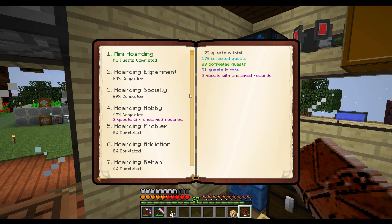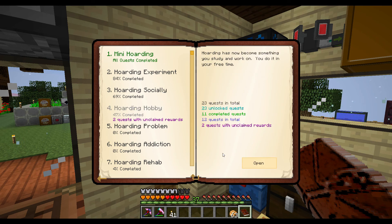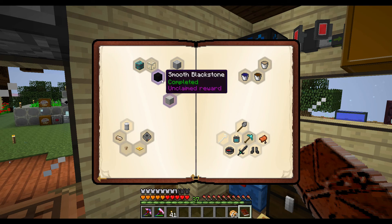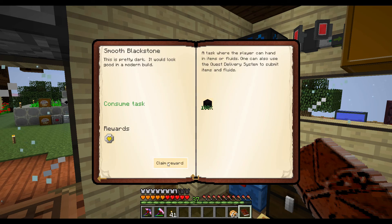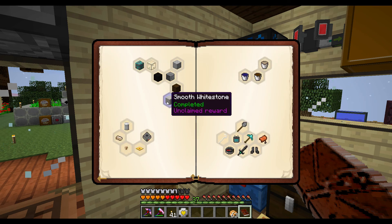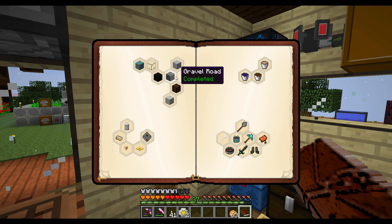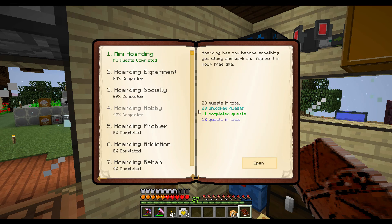Welcome back, I'm Nicole BW and this is Hoarders Delight 2. Last time I showed you what I was doing with this setup and how I had so much EMC. Someone hadn't done the smooth black stone — that went super quick — and the smooth white stone as well. So we got those.